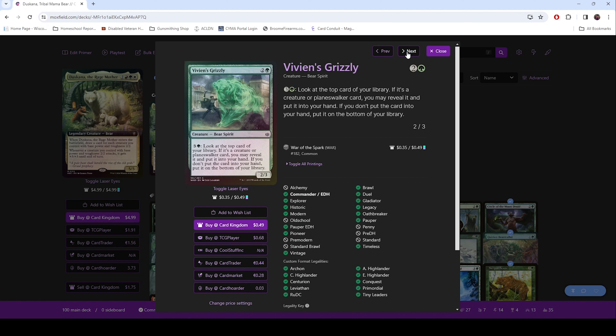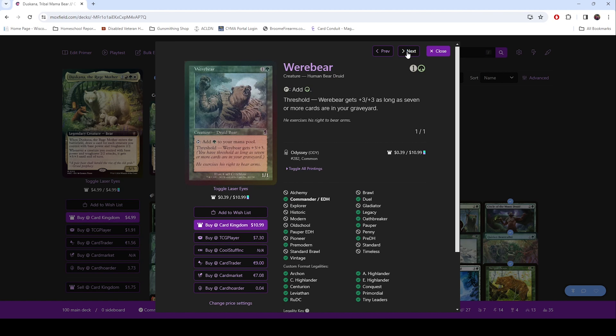Vivien's Grizzly — you get to look at the top card of your library, and you can either put it in your hand or cycle it to the bottom. It's a man of rock bear, which is great, and then if you have enough stuff in your graveyard, it becomes a 4/4 bear.